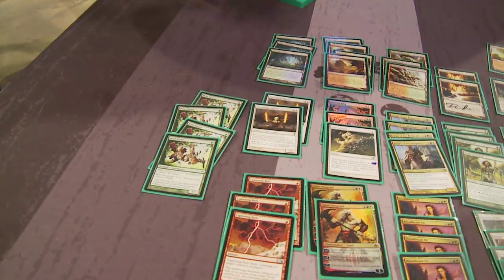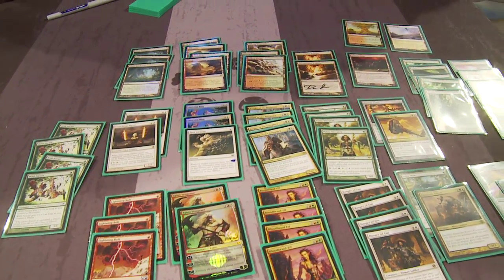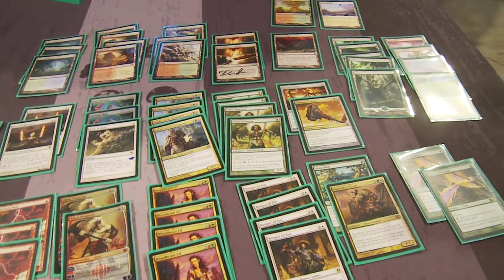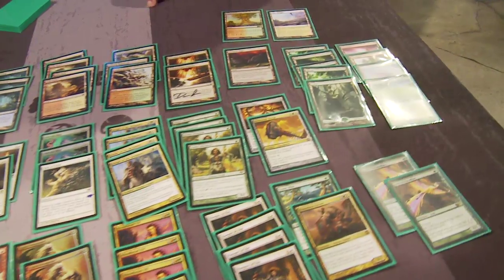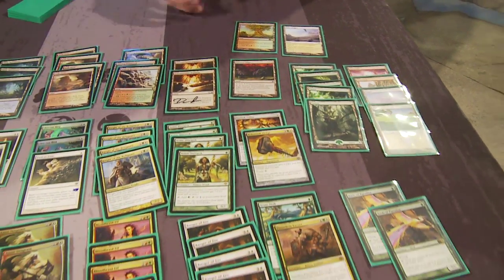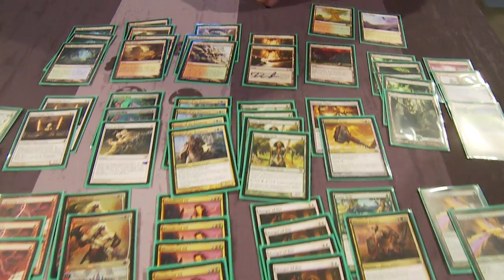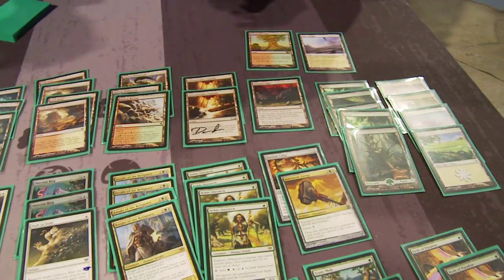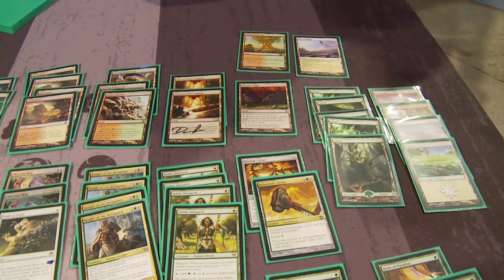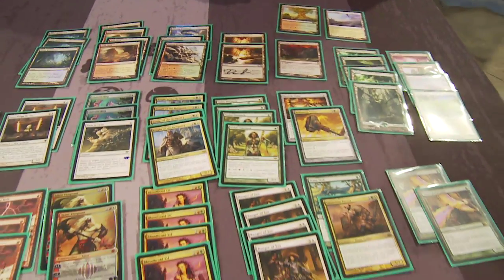Let's get down to the nitty-gritty of what the deck looks like. Starting on turn 1 with a Wild Nacatl — it has 6 turn-1 plays for accelerants, but it's not necessarily a deck that curves from 1 to 3. We don't have that many 3-drops. It's built to have a consistent 4-drop on turn 3. We play a lot of lands like Terramorphic Expanse to help get to the colors. Our removal package is kind of low, but we felt we didn't need it because our creatures should be superior to theirs with Behemoth Sledge and Basilisk Collar.